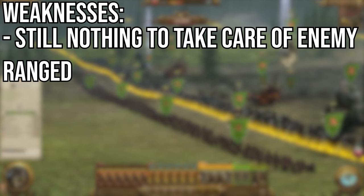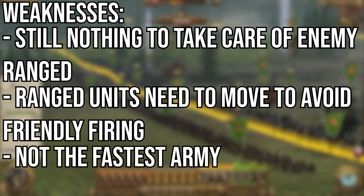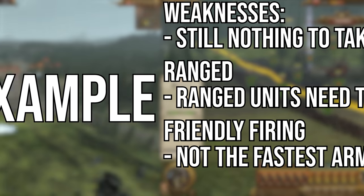The strengths of this army: a brilliant Lord and Hero presence with powerful spells and a mobile fighter that dominates wherever needed. They also have one of the toughest and most damaging front lines in the game, supported by huge monsters to roll over anyone on the map. The ranged gets a boost with the added utility of the Fanatics and the massive damage and range of the Doomdivers. Weaknesses: still not a lot of good ways to take care of enemy ranged units aside from sending the Lord in deep, which is a big risk. Ranged units still need a good angle to avoid poisoning your own front lines, and this army is not the fastest with a lot of heavy armour and monsters slowing your advance.